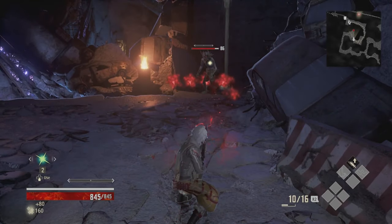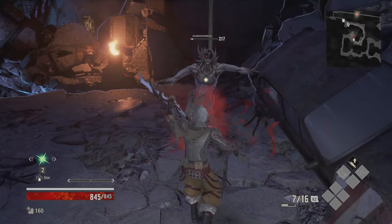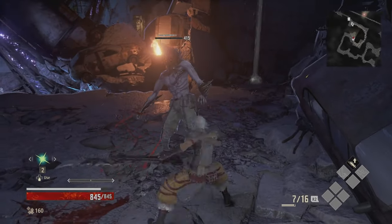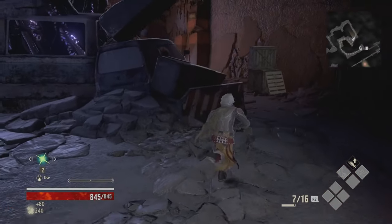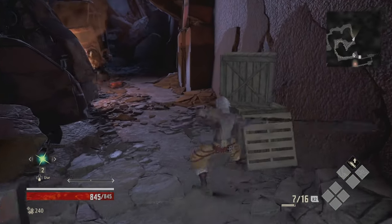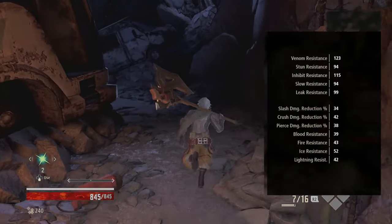Stats in Code Vein refers to the numerical variables that define the strengths and capabilities of the player character. Stats are determined by your blood code and level. Special blood fields and weapons have bonuses for each core stat. There are three categories when it comes to stats: character stats, attack stats, and resistance stats.